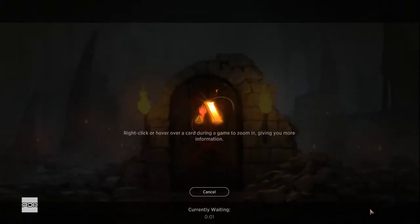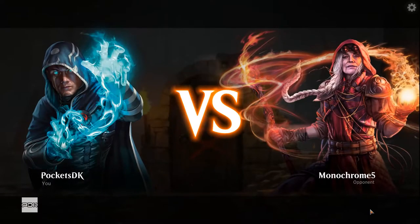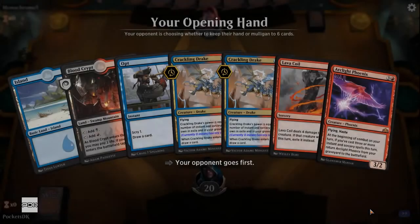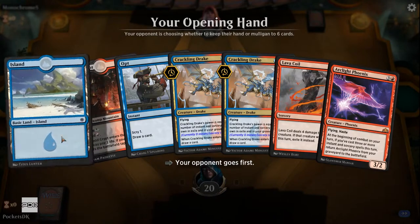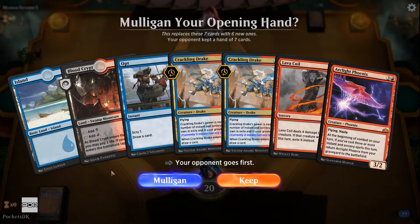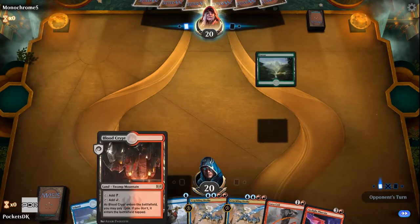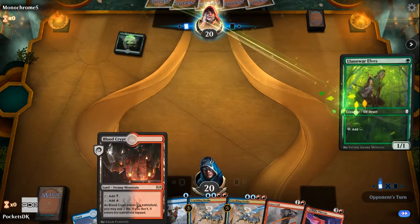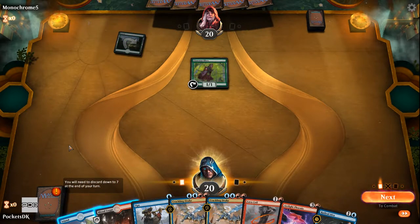I'm honestly considering dropping the Black Splash and going a little heavier White Splash to get Deafening Clarion. Or I can go all in on the Black Splash and take stuff like Cry of the Carnarium — wipes out a lot of smaller creatures. The problem is there's not a lot of reason for the Black. So even if I don't switch to White, I could drop the Black altogether and just not have a board wipe.